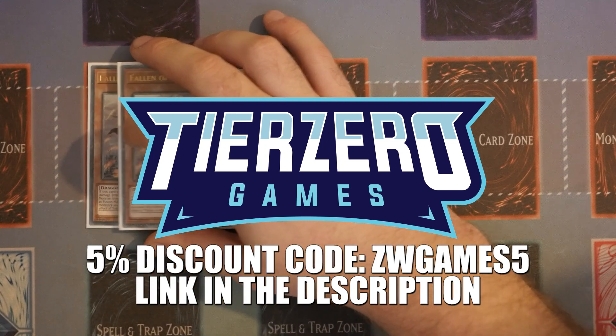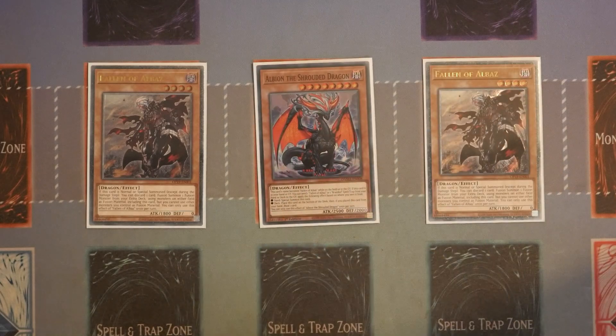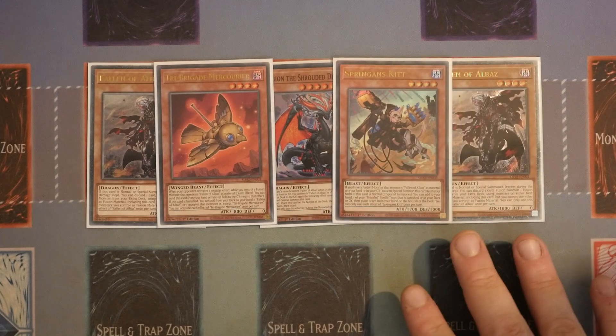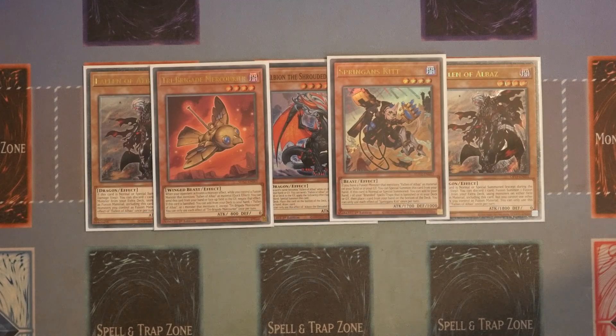We're going to start off with the Albaz cards. We've got two Fallen of Albaz, one Albion the Shrouded Dragon, one Mercoria, and one Springgun's Kit. These all came in the structure deck, and technically at this particular moment in time that's only two structure decks worth. The only card in the deck you play that is not free from the structure decks is Brand Effusion, so that's the one you need to be picking up separately.